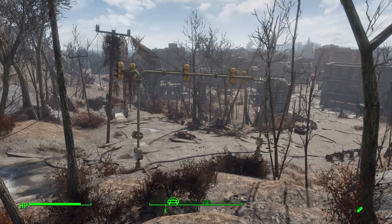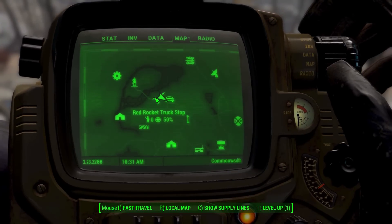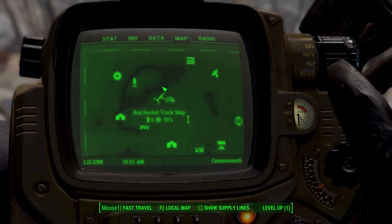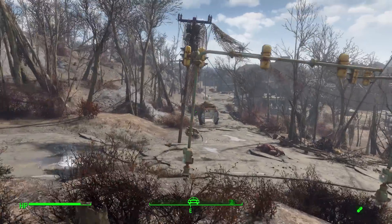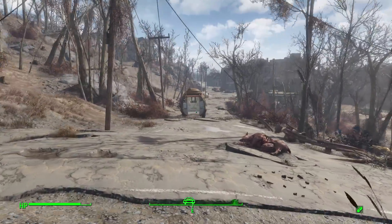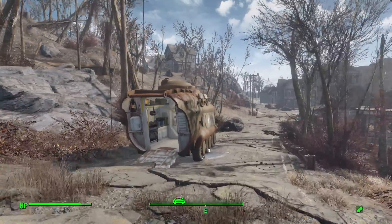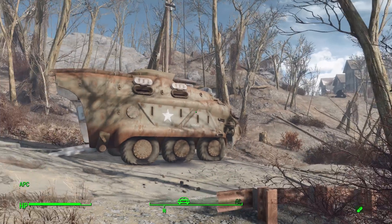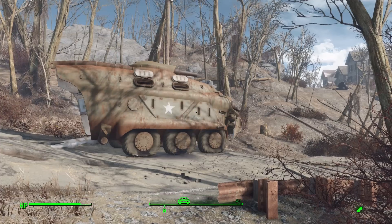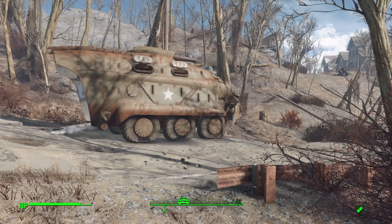Once you have it installed you just go over to the Red Rocket truck stop just outside Sanctuary to the east, and you'll find this lovely APC icon right here - our new great little tank at this intersection. From the exterior it looks like a pretty standard armored personnel carrier which you see all over the wasteland from different pre-war sites in the Commonwealth, but what sets it apart is its mobile fast travel ability and its interior.